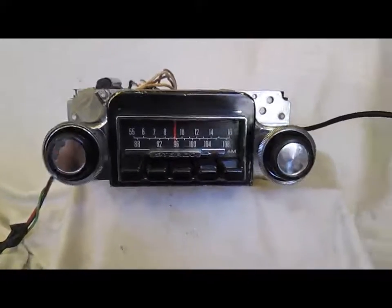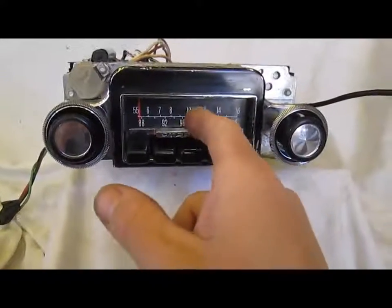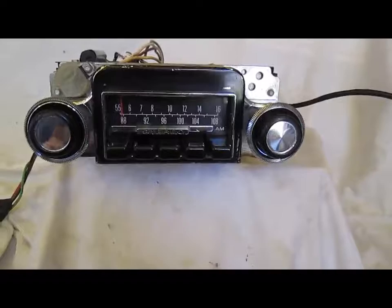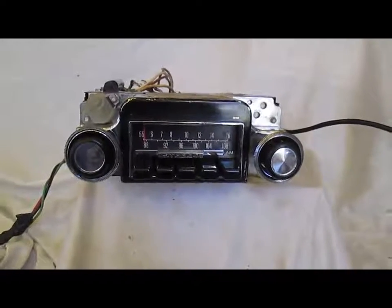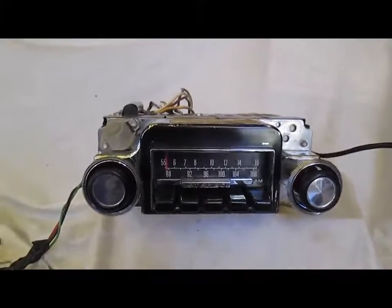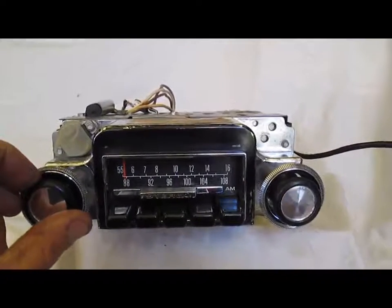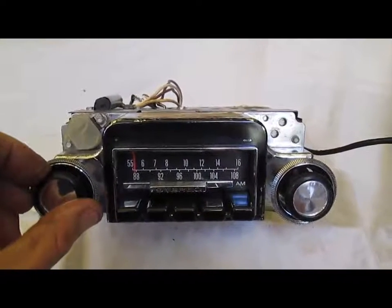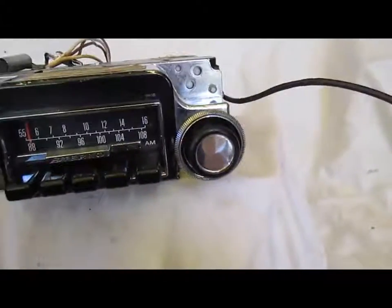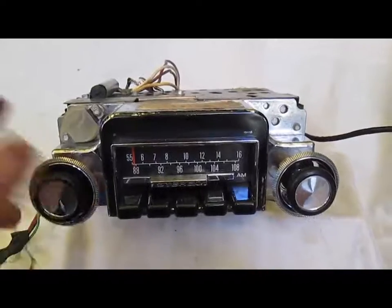We'll start on AM here, starting at the end of the dial. My AM reception is pretty weak from about the center of the dial down — that's not the fault of the radio, but where I live I'm deep in a valley and the reception just doesn't come through. Keep that in mind. We have it hooked up to a 12-volt battery, the correct 8-ohm speaker, and just a wire instead of a proper antenna, so the reception will be better in an actual car.